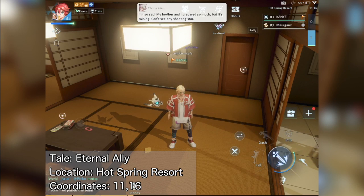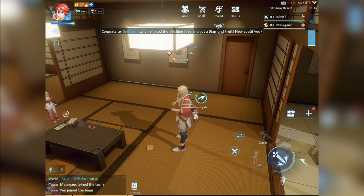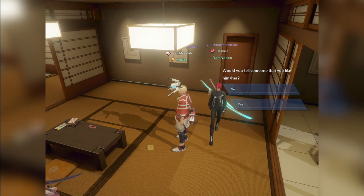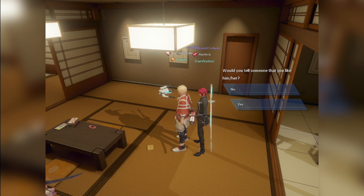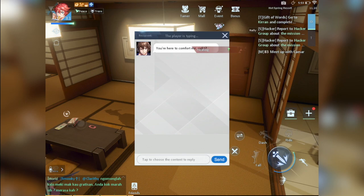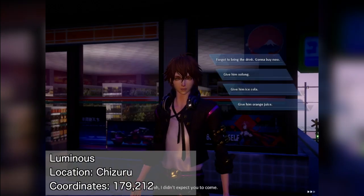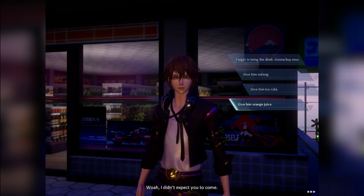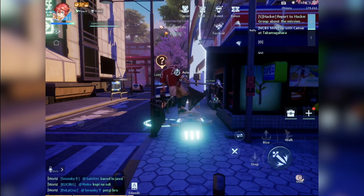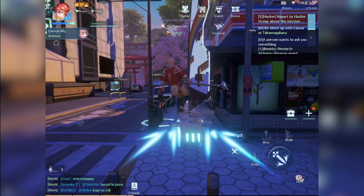Go to the hot spring resort and interact with this book on the floor. You may have to do it multiple times until you trigger the tale. For the first question asking if you'll tell someone if you like him or her, answer no. Then when asked what if they're gonna get married, answer 'Send my blessing.' You will then get a call from Luminous asking you to meet in Chizuru. Go to this location and give him either the oolong tea, ice cola, or orange juice — you can buy the cola and orange juice from the vending machine. Once you give the drink, you'll finish the Eternal Ally tale.